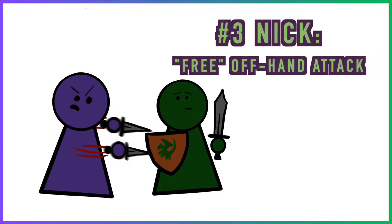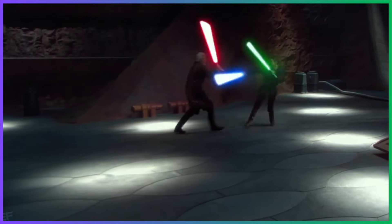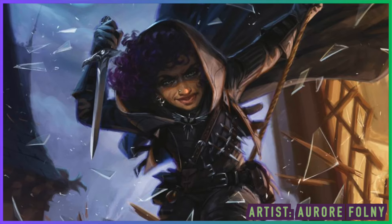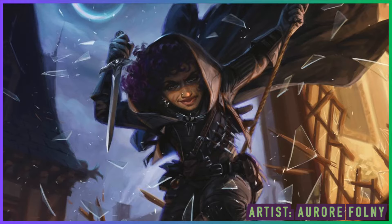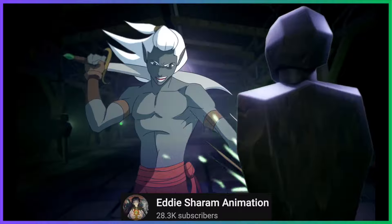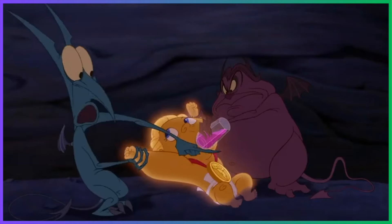If you value your bonus action, the Nick Mastery might be for you. Normally, if you want to attack twice while dual wielding, it takes a bonus action for your offhand attack. A rogue might try this if they miss their main attack and still want to try for their sneak attack. Nick Mastery removes the need for the bonus action, so you can stab away with your main attack and offhand attack as part of the same action, freeing up your bonus action to make a getaway or drink a potion.